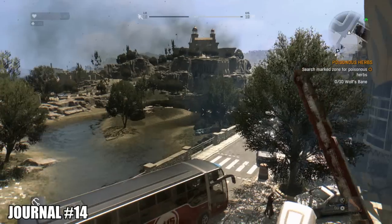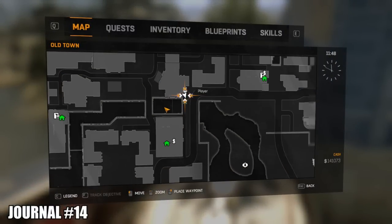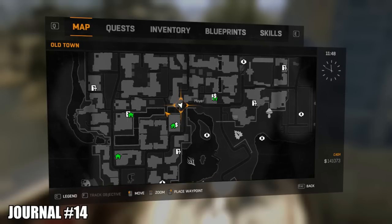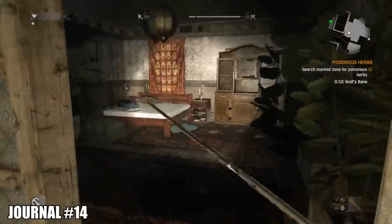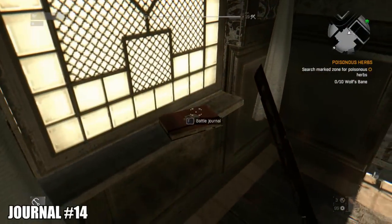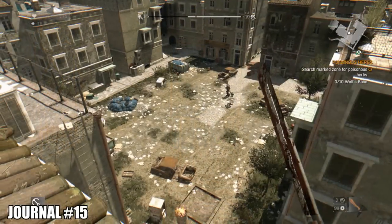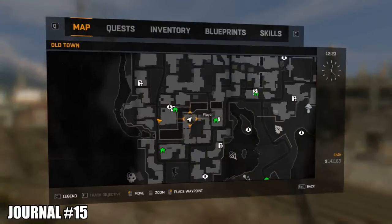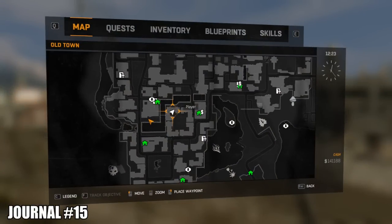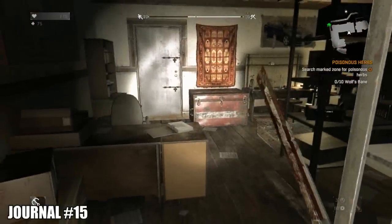Heading just south from there at the bridge is a massive office building where the outpost is — those outposts were really fun. Come through and there's a shelf where the journal is going to be on top, overlooking the office building. The final journal is to the west of that office building on the ground floor. You'll have to deal with some monsters here — pull up the shutters and the journal is going to be on this workbench.